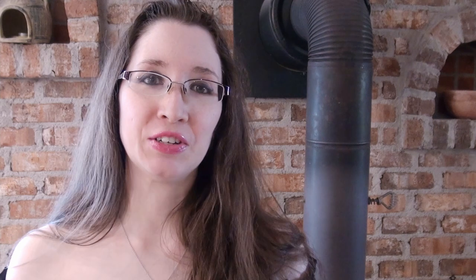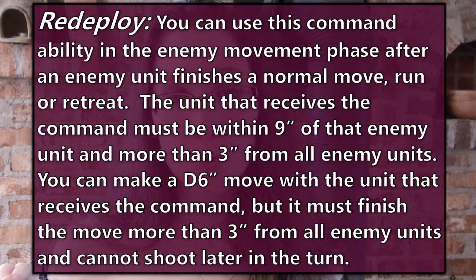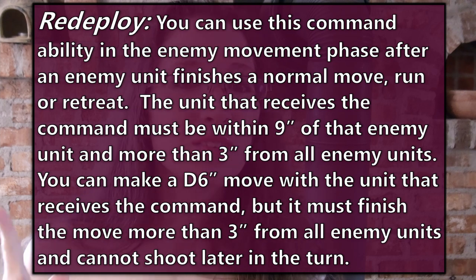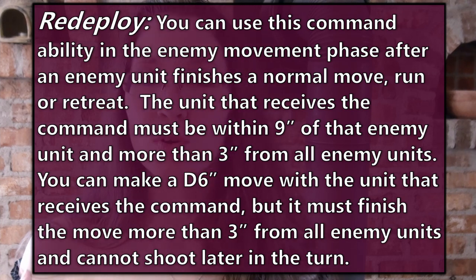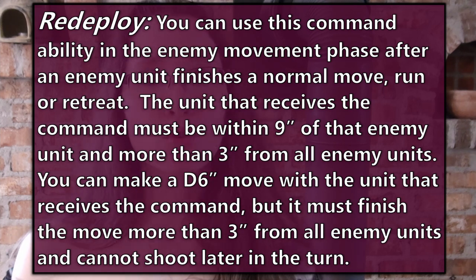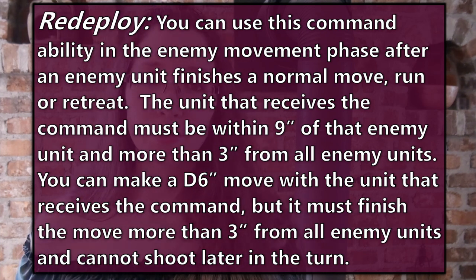Number 4: Redeploy. Another command ability — you can use this in the enemy movement phase after an enemy unit finishes a normal move, a run, or a retreat. The unit that receives the command must be within nine inches of that enemy unit and more than three inches from all enemy units. You can make a d6 move with the unit, but it must finish the move more than three inches away from enemy units, and it cannot shoot later in the same turn. That could really screw up the opponent's strategies if they suddenly are too far away to make that charge they were gearing for, or at least allows you to get into a better position for the coming attack.